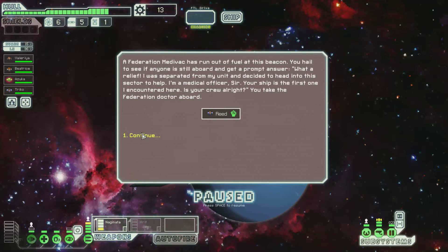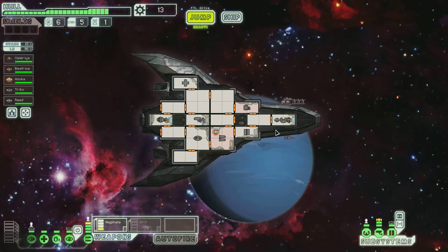A Federation medvac has run out of fuel at this beacon. You hail to see if anyone's still aboard and get a prompt answer. What a relief. I was separated from my unit and decided to head into this sector to help. I'm a medical officer, sir. Your ship is the first one I encountered. Sure, you can come aboard — it's not like I have a choice or anything. You can man the doors. You know what, you probably have better experience — whatever your name is, man the doors. You're useless.